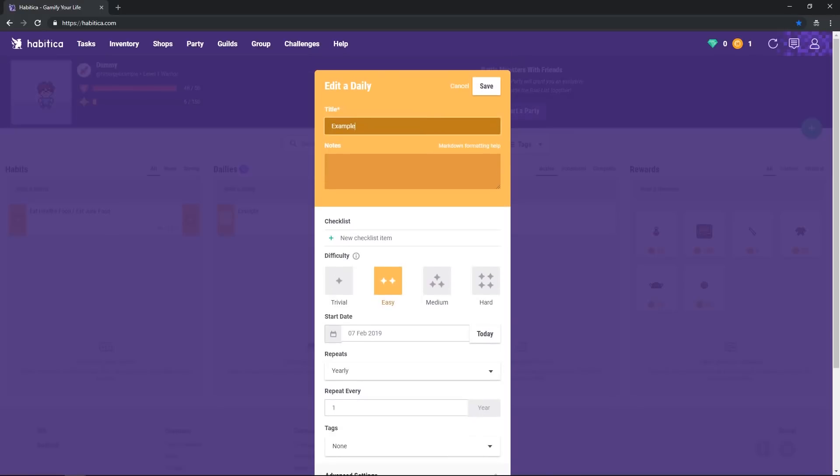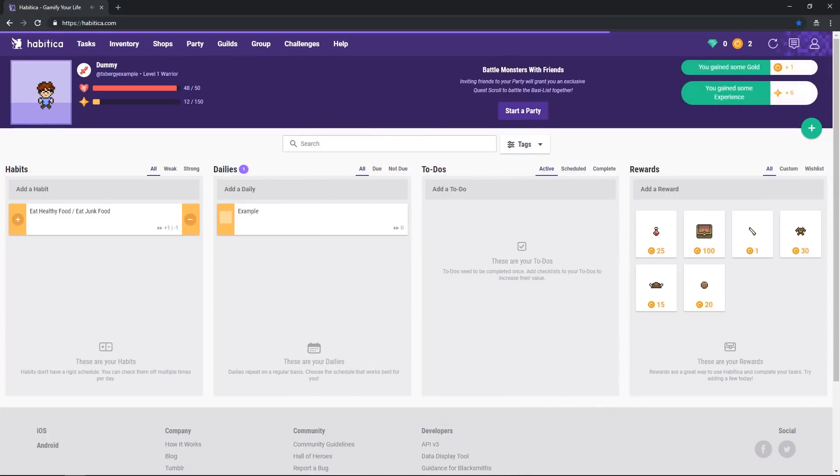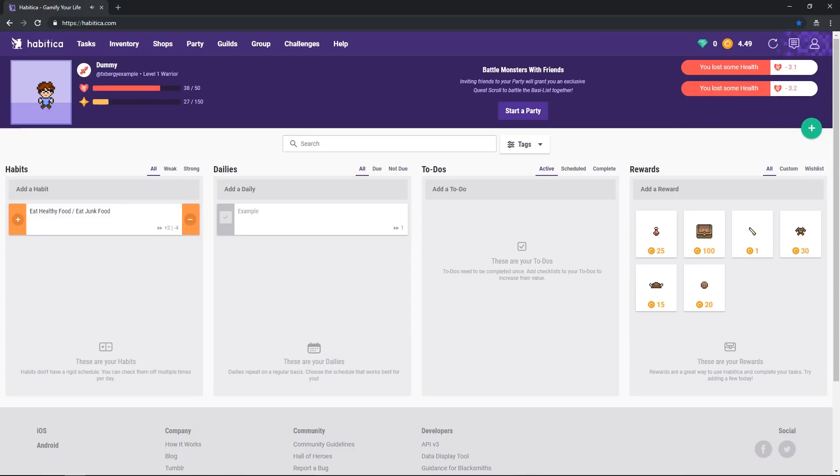Also, you can assign a difficulty when creating any of these three types of tasks. The harder a task is, the more gold and experience you will get when completing it. But it also increases the damage you take when missing a daily or giving into a bad habit.